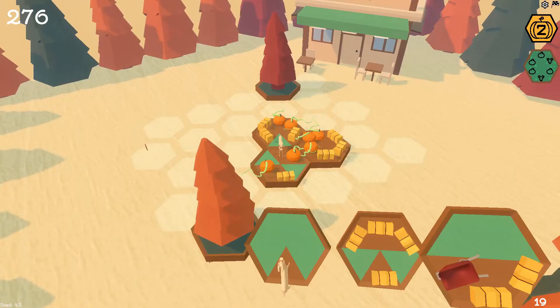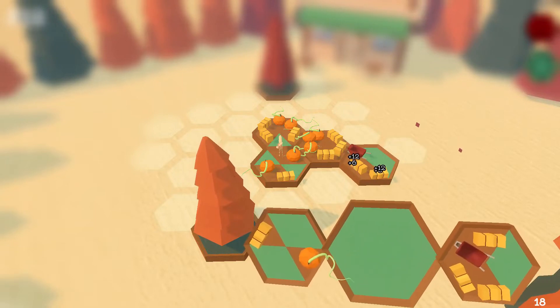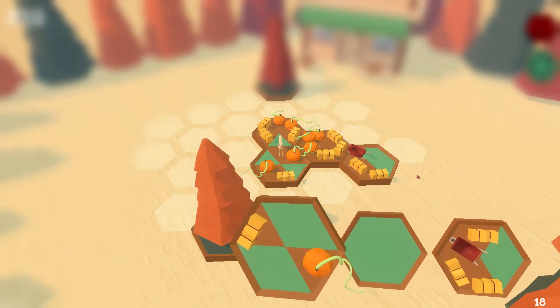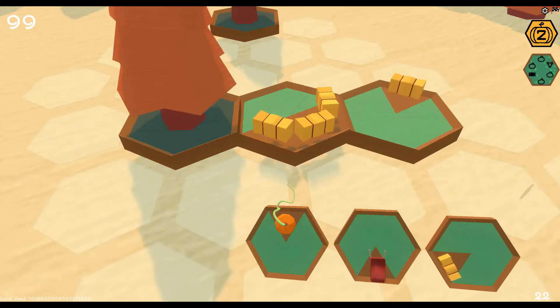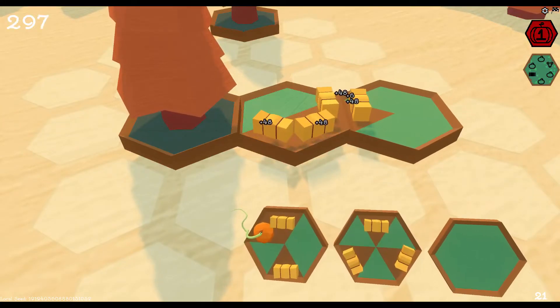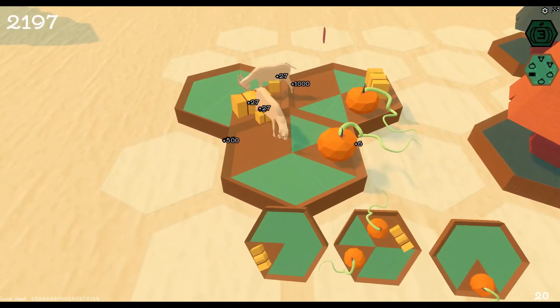In Hexagords you're given random tiles to choose from that you place on an empty pumpkin patch, and over time with each tile you place you grow this pumpkin patch. Each tile has a fun autumn themed item — it can have hay bales, apple trees, farm animals, and of course pumpkins.